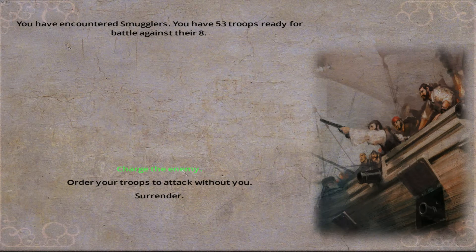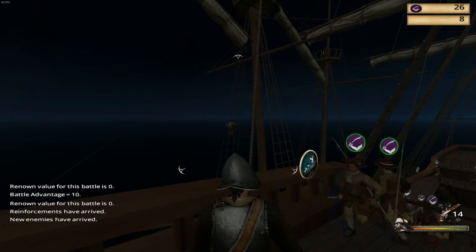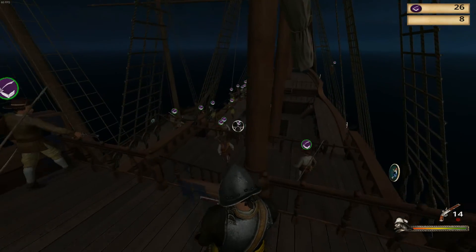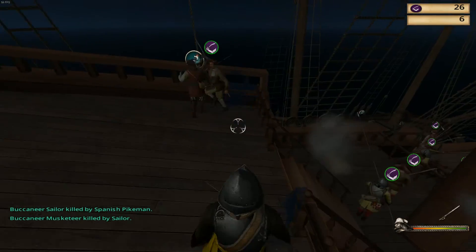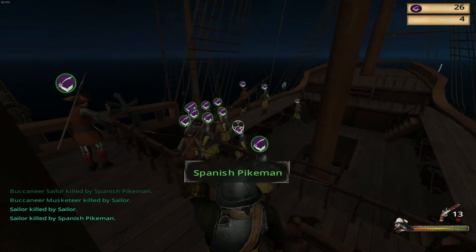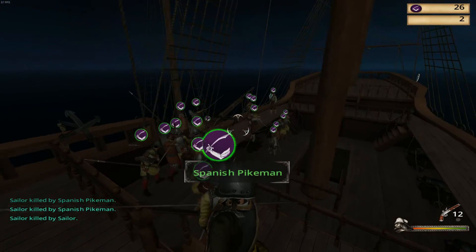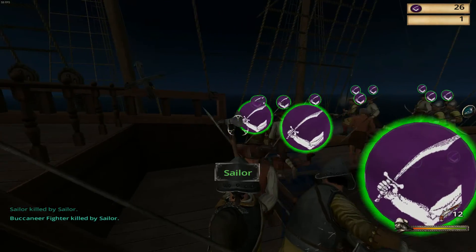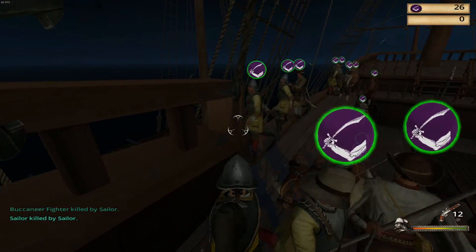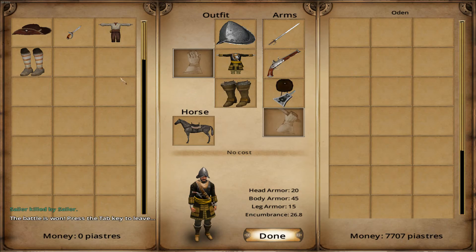We're going to command from the stern. We have 53 troops versus their 8, so we should be alright. We've got the pistol ready — look at this bastard. Damn it, I missed him. He's too far away to be effective with a pistol. The pistol's obviously better at short range; you need a long gun for longer range shots. I can't see the enemy — I've got men in all the crow's nests. Alright, and we're done. I was completely ineffectual just like last time, but we didn't have any casualties.